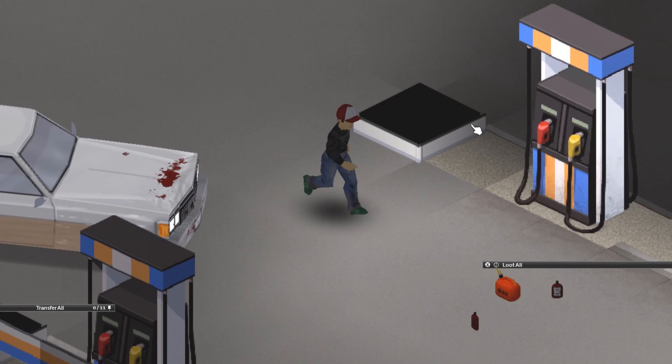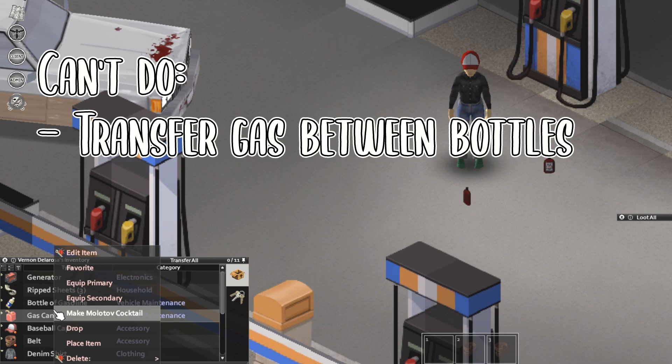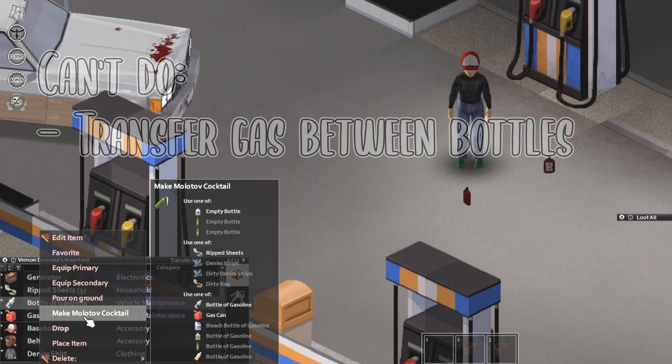What can you not do? You cannot yet transfer gas between bottles. So if we take this gas can, for example, we can't transfer gas from one to the other. A little spoiler there.